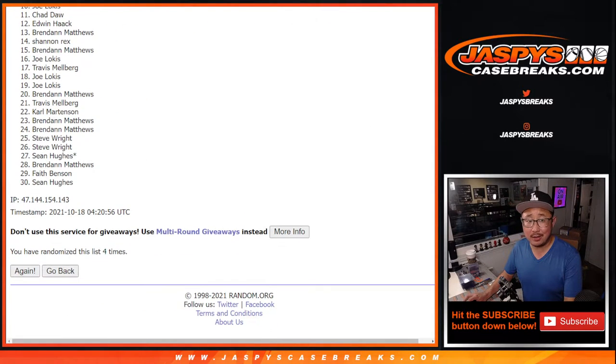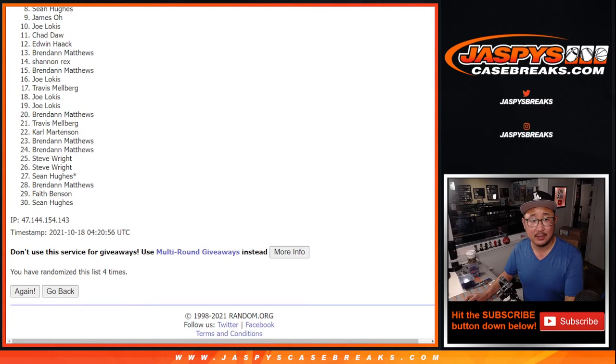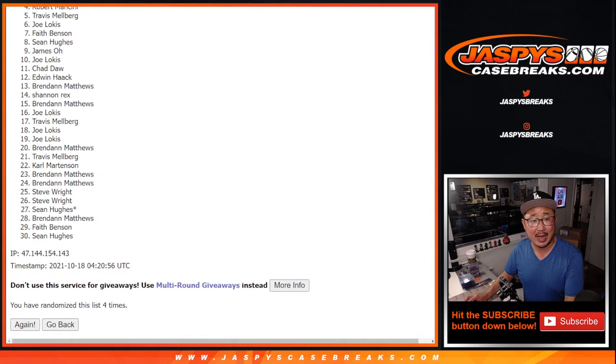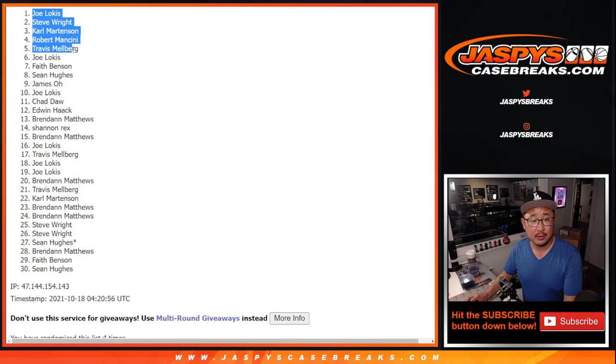From nine on down it's going to be sad time. Very close, James, but no cigar. From nine on down to 30 — thank you, I appreciate everybody giving this a shot. Thanks for taking the risk. Congrats to the top eight — you're in the next break, you're in finest. Sean Hughes, you're in. So is Faith, Joe, Travis, Robert, Carl, Steve, and Joe. Top eight, you're in — we'll see you for finest in the next video. I'm Joe, I'll see you next time.